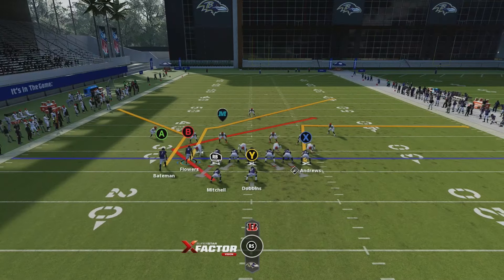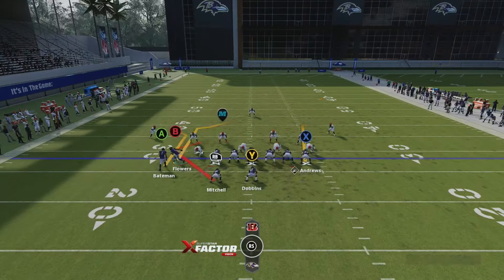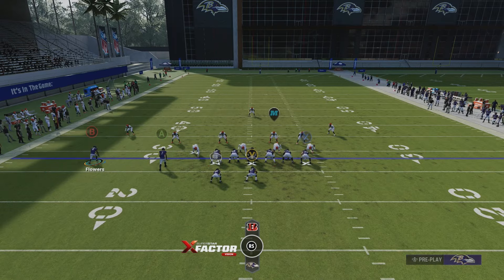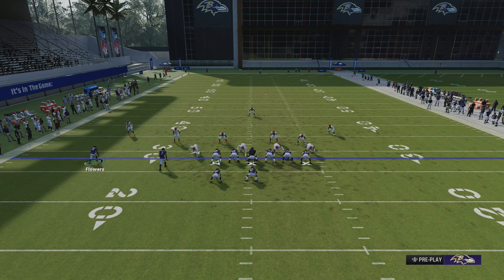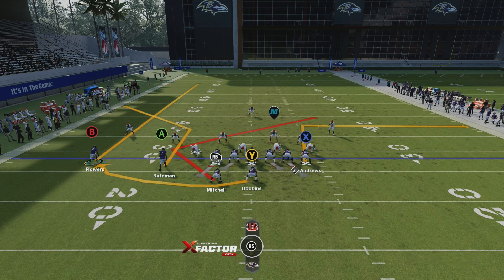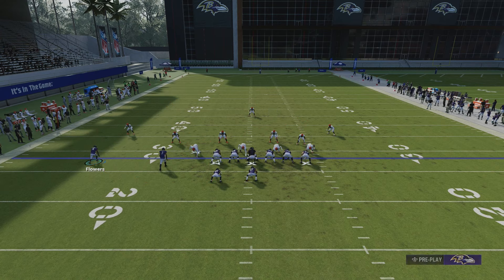Now we're going to show you a few of the corner route setups — the concept I like to run: streak corner with some type of flat route. Since we're in Texas, we'll show you the one we run out of Texas. Motion out the inside wide receiver, put them on a streak, put the fullback slash running back on a swing route. I like to keep the Texas route — it's a very good check down, and if they're in man coverage, you can catch them off guard. The tight end clears out the middle. The high-low read is between the corner route and the swing route. Smart route the corner route to make it go a little deeper.